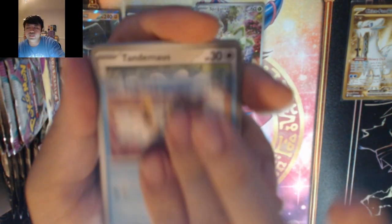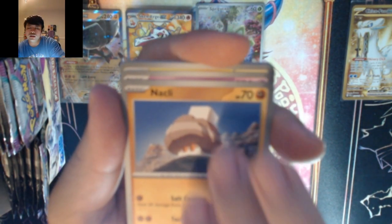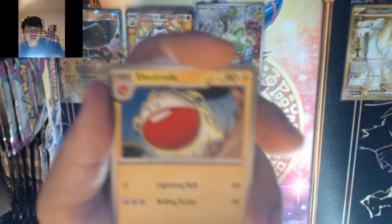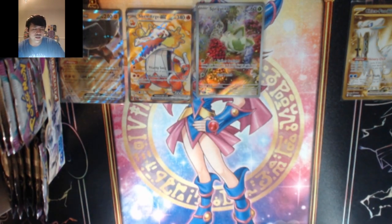Fighting energy — it's water. We got Frigibax, Tandemaus, Toedscool, Saltley, Haranguron, Electrode, Vigoroth, Watchog, Girafarig, into Hydreigon.